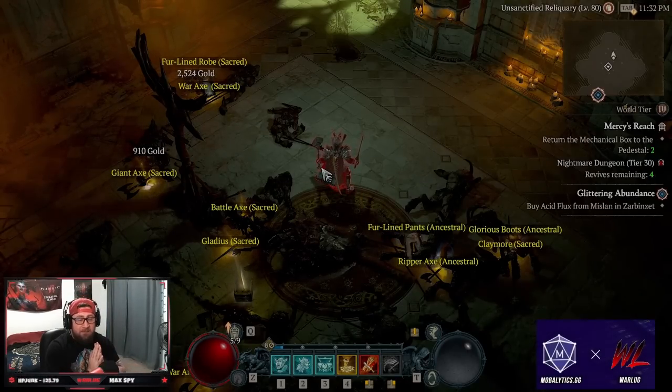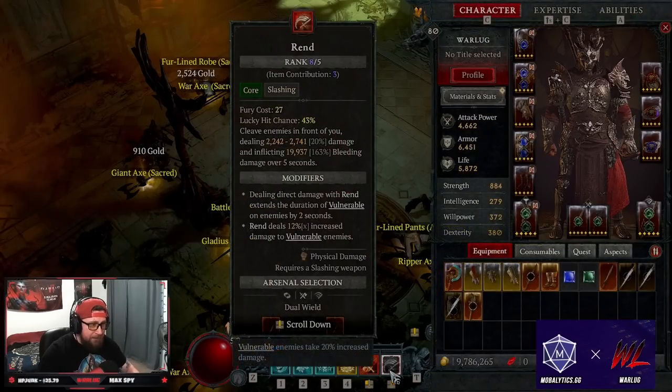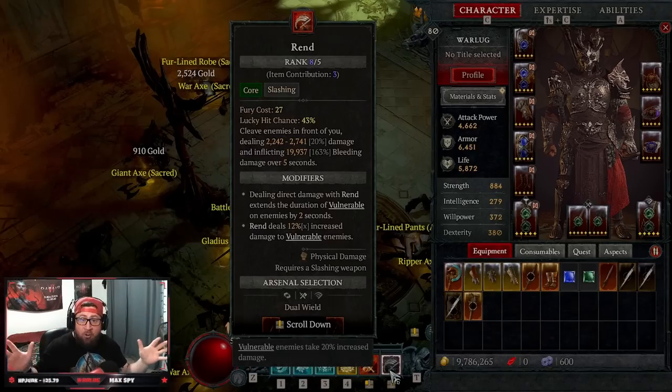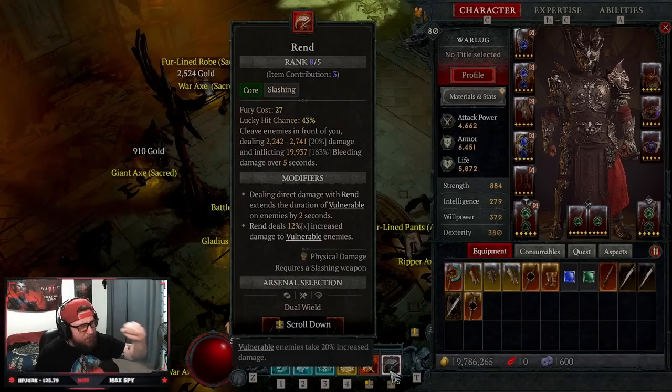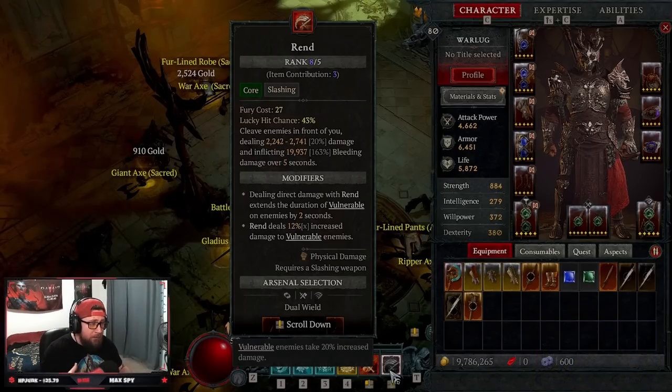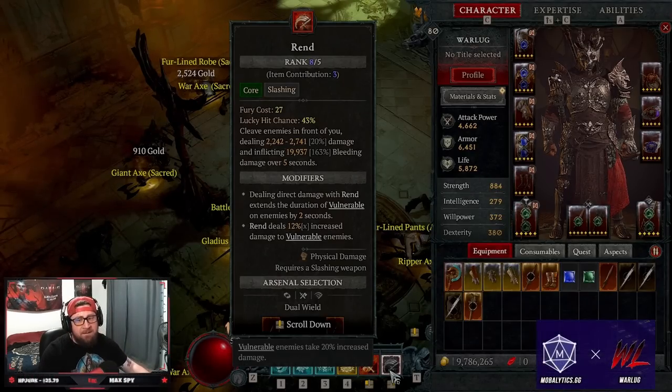That is the Rend build for early end game. It took all day to get everything set up perfectly and it is thoroughly enjoyable — super strong against elites, you move really fast, it works well against bosses, and performs great in groups. Let me know what you think in the comments, like the video if you enjoyed it, subscribe if you're new, and as always stay gaming. See you in the next one!